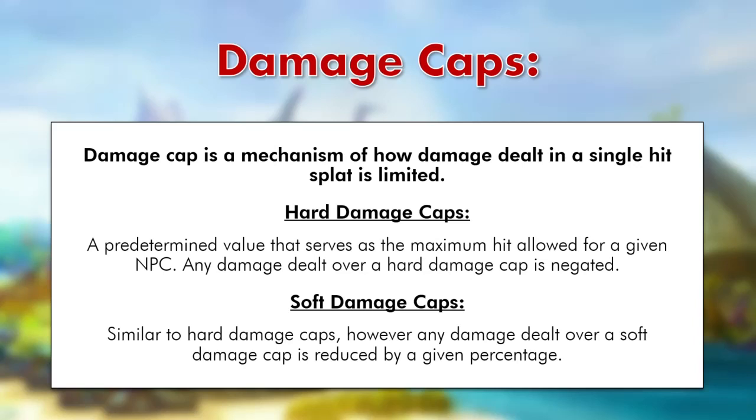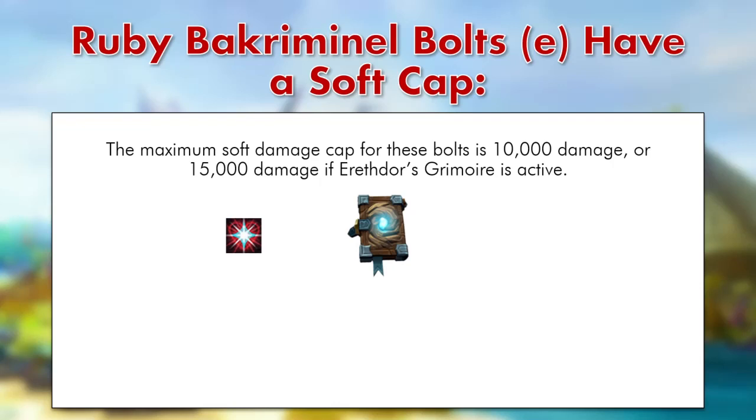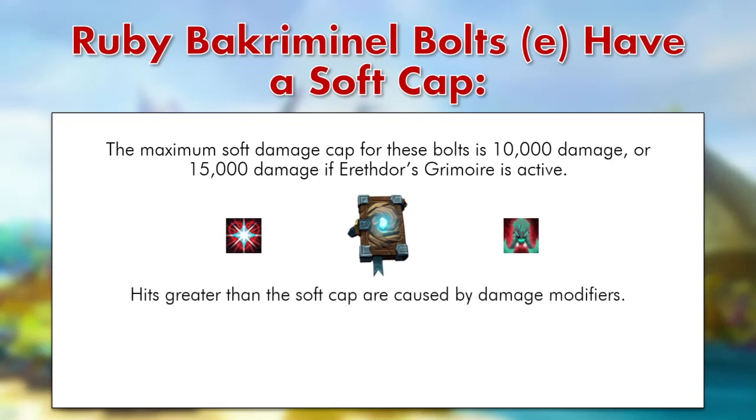Soft damage caps play a significant role in the damage calculation of Ruby Bolt Enchanted. The maximum soft damage cap for these bolts is 10,000 damage, or 15,000 damage if Erifdor's Grimoire is active. These values do not have to be critical hits. It always feels especially good to get a Ruby Proc with Sacrifice, as you get a fat heal, and also with Tusker's Wrath, as you can hit up to 15,000 damage without Erifdor's Grimoire. Hits greater than the soft cap are caused by damage modifiers, which we will discuss shortly.